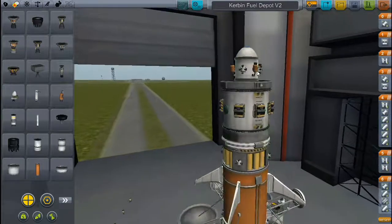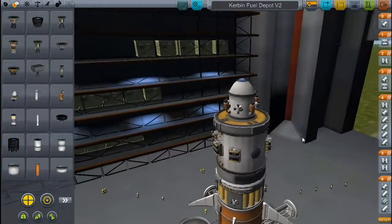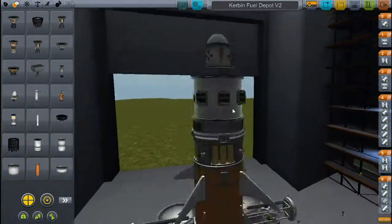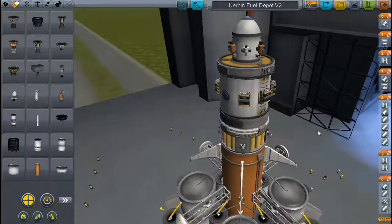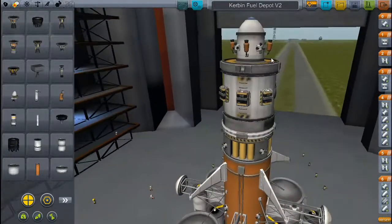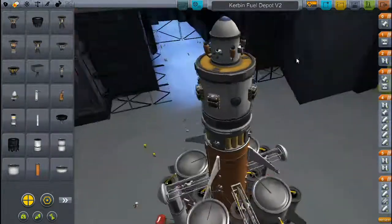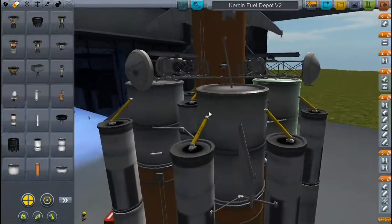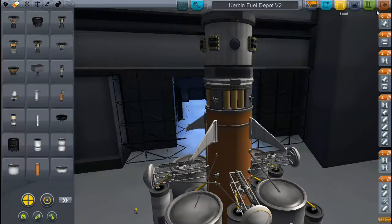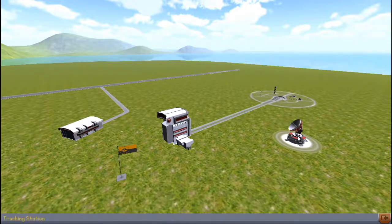If you notice, I took the cupola module off. Reason being, it's a space station — it's gonna be up there forever, and I'll feel bad for the guys. But what I did do, I put on these little tiny thrusters. This is supposed to deorbit the capsule. But while I was planning this, while I was designing this launch vehicle — or rather, orbiter...